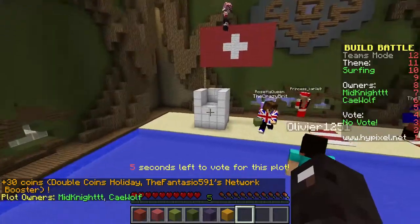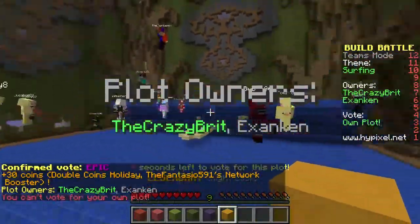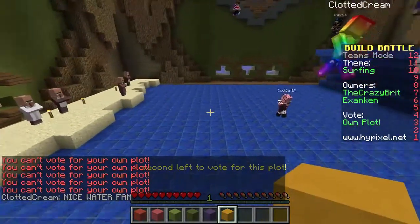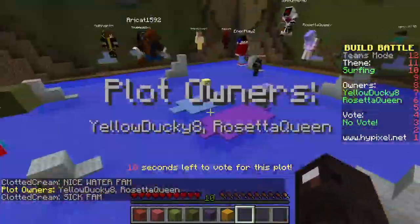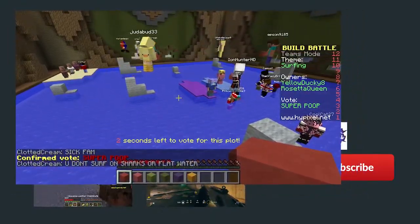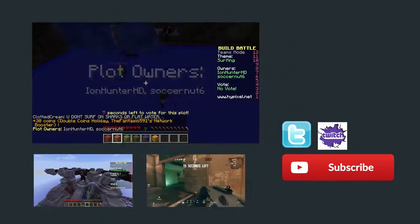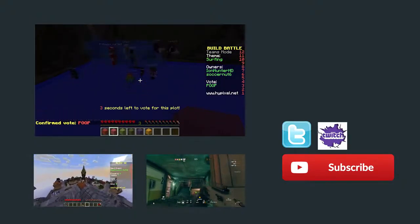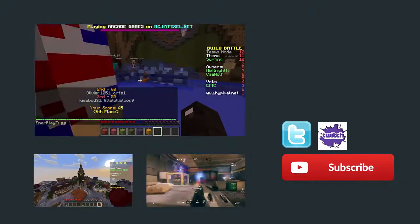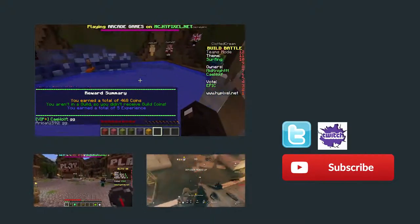What is this - ice cubes? They got beach towels and a lifeguard station - that's what we should have gotten. I'll give that a good. And this is our terrible one. Legendary! Because ours looks like there's a beach party. You don't surf on sharks - that's not how it works. I'm just trying to vote everybody else down so we can win. We came sixth. Of course this one won - yeah, I thought this one would. That was pretty impressive. 468 coins.